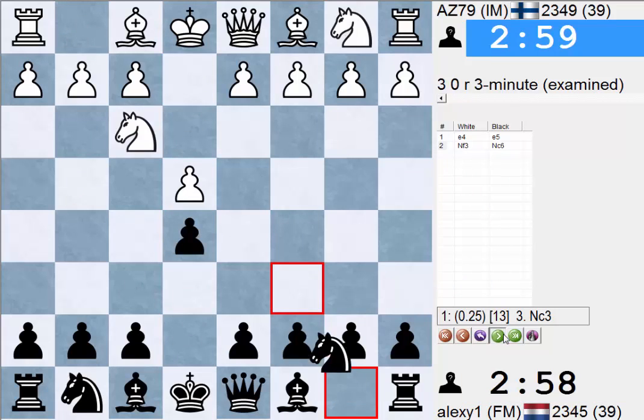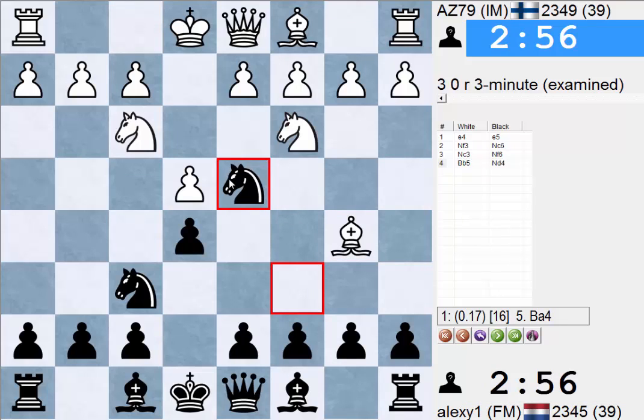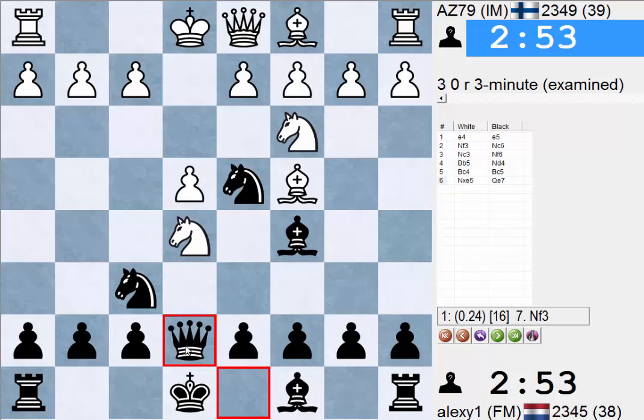Let's have a look, because I'm somewhat interested. Yeah, this opening is pretty boring actually. But Nd4 is much more ambitious, I think, because you have some nice variations. If he goes to C4, then Bc5 is somewhat fun — this line.